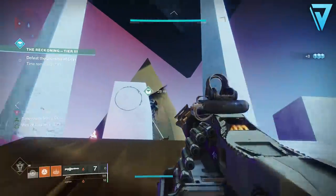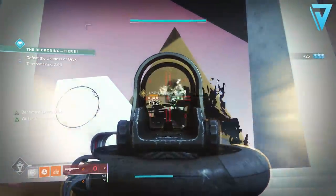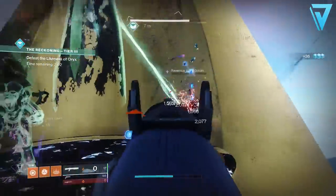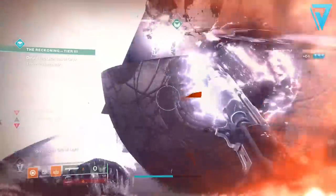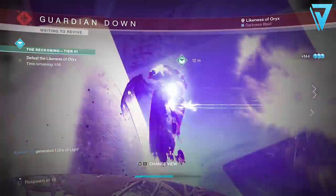Another thing to bear in mind with the Reckoning is that you have RNG protection on Tier 3. So if you don't get a weapon drop in a particular run, you'll be guaranteed a weapon on your very next run. So we know what rolls we're looking for and we know how to get this weapon.